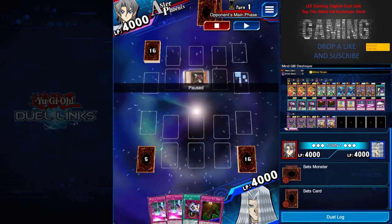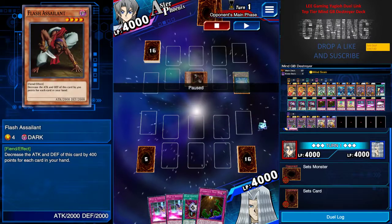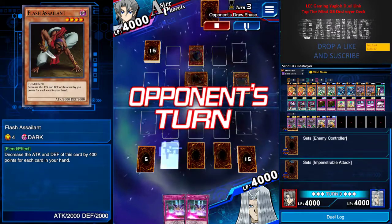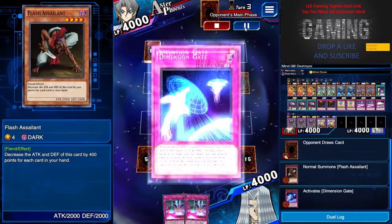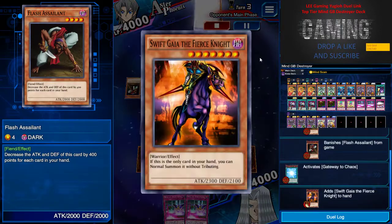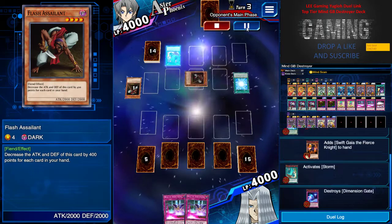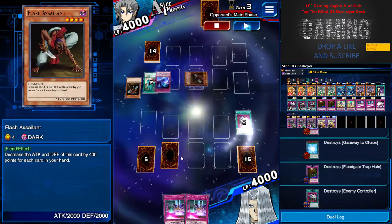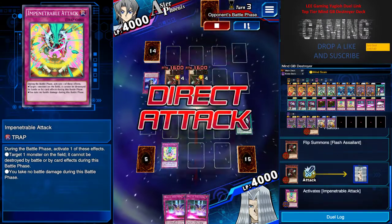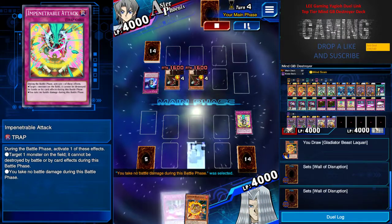I started off with a pretty bricky hand but got some defensive counter measures. He's using Balance, which is an ancient deck, so I just set three cards for protection. I summoned Morpheus Assassin and used Dimension Gate to bring out one of the Shift Gaia. A Storm hits and targets two cards, but luckily I have Impenetrable Attack, which allows me to take no damage during the battle stage.